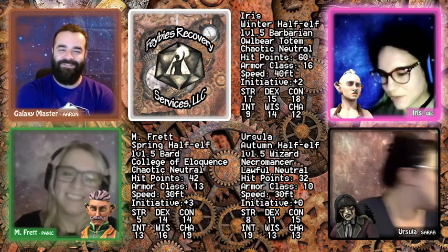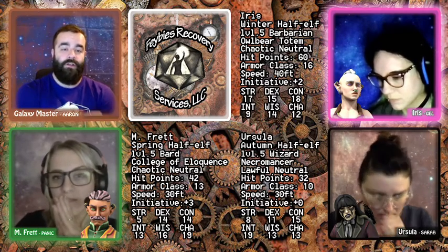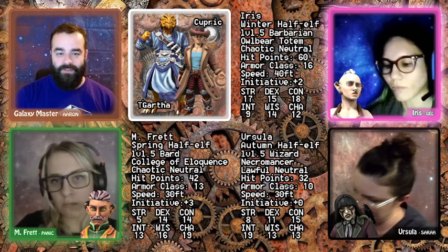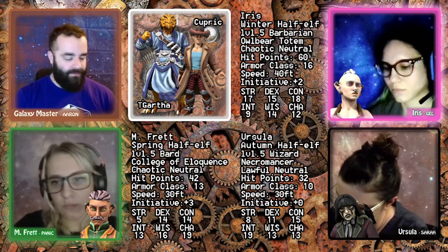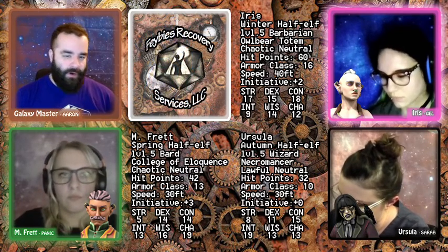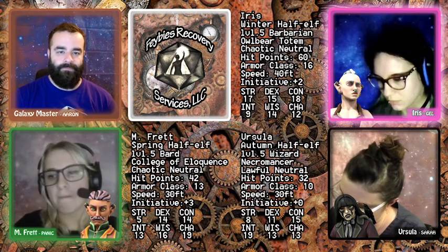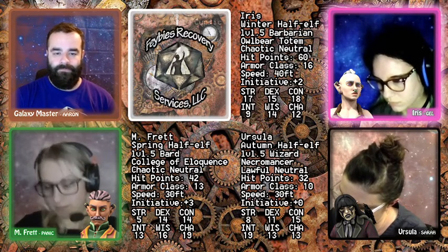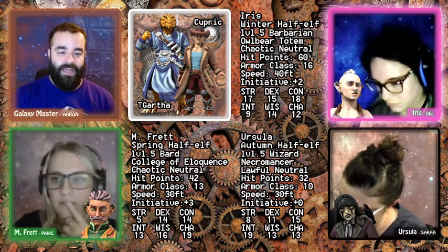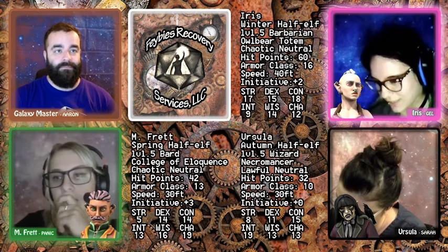Iris gets a perception of 10 and doesn't notice on her own, but M-Fret points it out. Iris reacts: 'That is a little odd. I wonder what they did.' They speculate it might have something to do with the alien crash that was reported right before they left. M-Fret rolls a history check of 18 to recognize the tiefling — creatures that are demonic half-breeds, known to exist though rare in the Feywild.